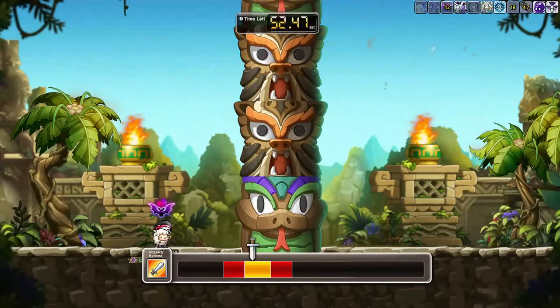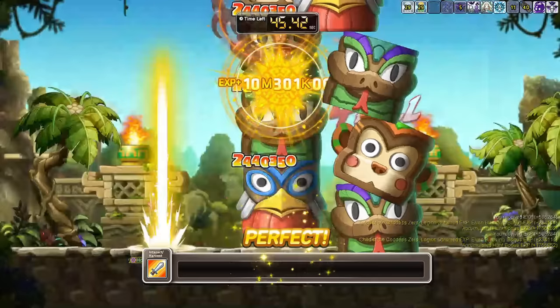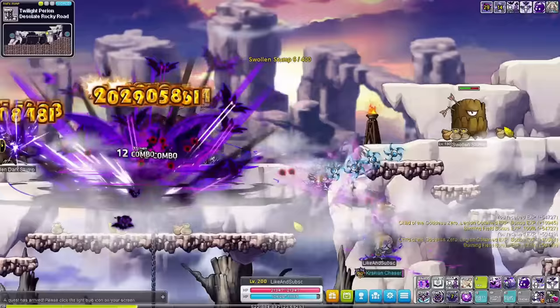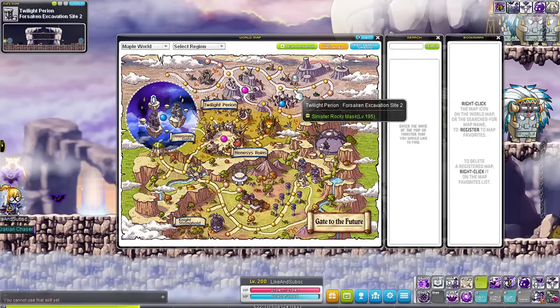The reason most people stay in the Kerning Tower is because the next starforce maps like Corridor H01 in the Omega Sector require a massive 140 starforce — that's a lot, and most players won't be able to hit that much starforce with a new character. If you do, definitely go here from level 160 and stay until level 180. From level 180 onwards, train at Future Pyrian. You can go to Desert Rocky Road with those swollen stumps, or Forsaken Excavation Site 2 — though this map is very popular and will most likely have lower burning.